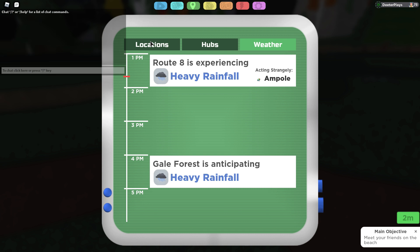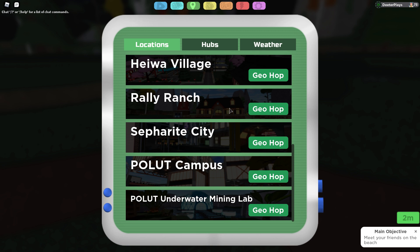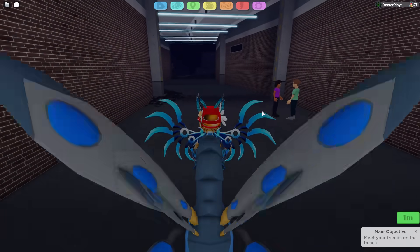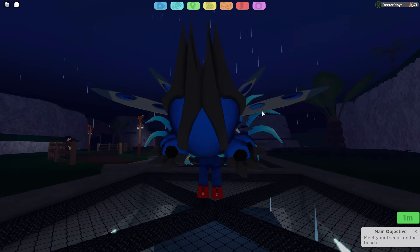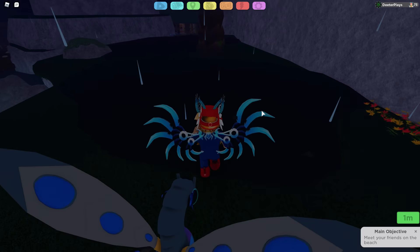Weather says Route 8 is experiencing rainfall, so we're going to go over there to Route 8, just a little bit past Sephirite City. We've made our way here to Route 8. It says it's raining out here somewhere in Route 8, so we're going to go out where we're exposed outside, and as you can see the weather is raining.